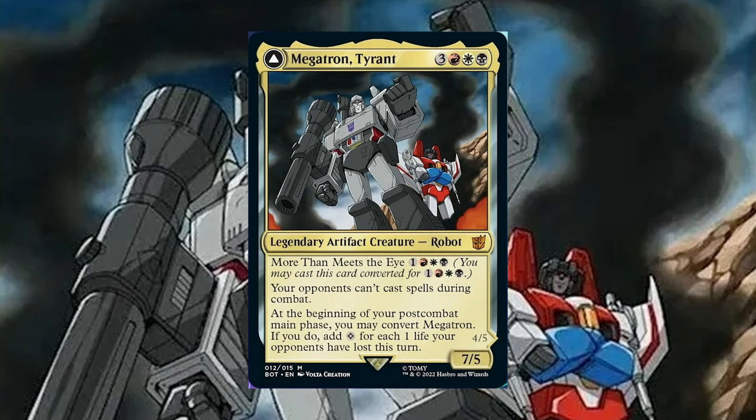1, a red, a white, and a black. You may cast this card converted for 1, a red, a white, and a black. Your opponents can't cast spells during your combat. At the beginning of your post-combat main phase, you may convert Megatron, and if you do, add 1 colorless for each 1 life your opponents have lost this turn.